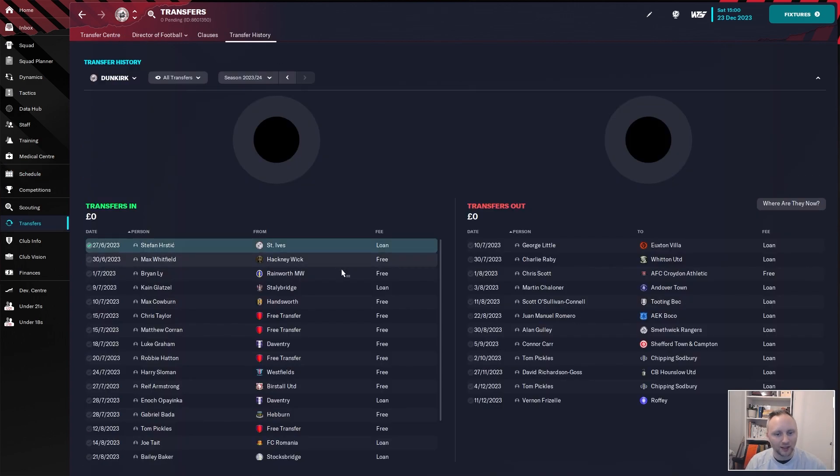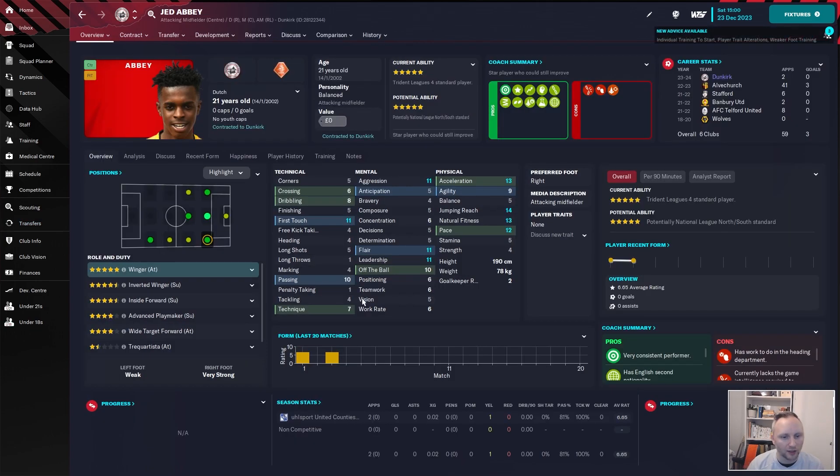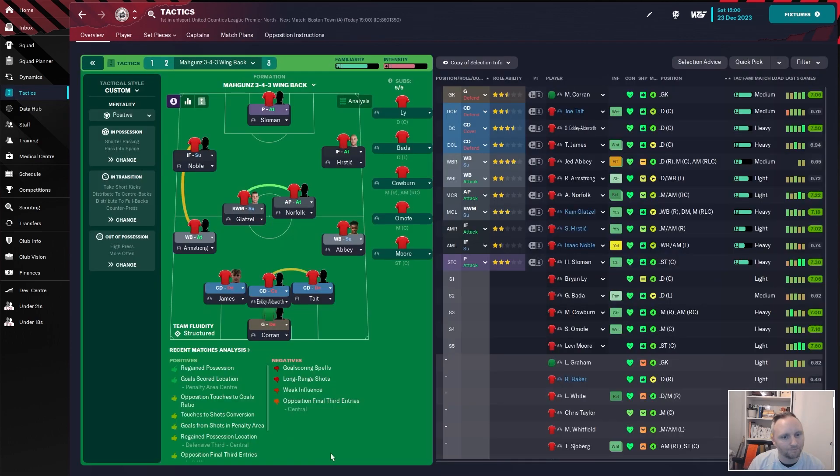I haven't been in the save for a week - I had some games pre-recorded - but yes, we have a new guy in: Jed Abbey. Say hello to our new right wing back. He's a pretty solid and versatile player on the right side. He has the physicals I want, decent first touch and passing, so I'm looking for this guy to be a playmaker.